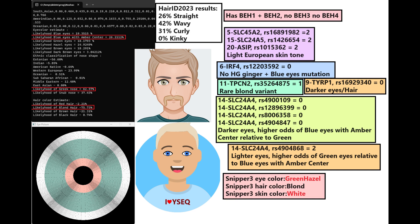Based on his genotype at SLC45 V2 and ASIP, we can conclude that he probably had a light European skin tone. With Snipper 3, he's actually predicted to have green or hazel eyes, blonde hair, and white skin. So you see how YSEC is giving him a prediction for blue eyes whereas Snipper 3 is giving him a prediction for green or hazel eyes — they're kind of not agreeing with each other.